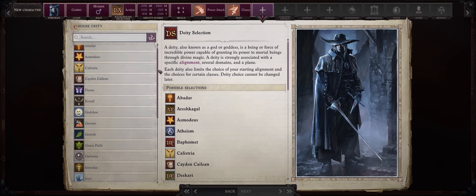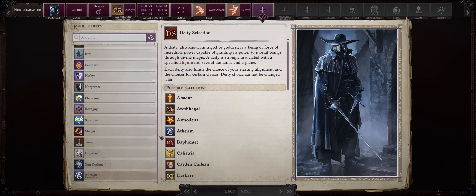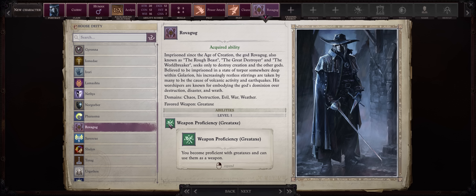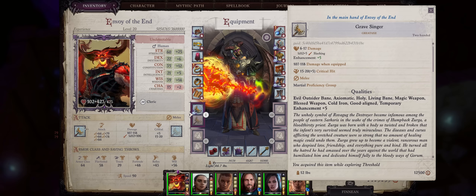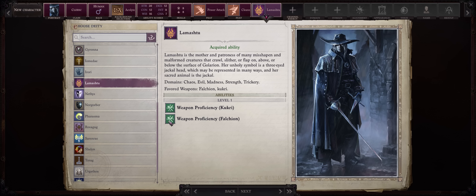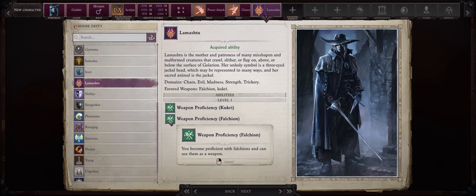For Deity, I'll be going with Rovagug, who is a god of destruction, doomsday, and all that. This way we can combine flavor with gameplay power, because Rovagug also grants you weapon proficiency with Great Axes for free. We are equipping the Gravesinger Great Axe starting from around level 10 plus. If you don't want Rovagug, go with Lamashtu, as she grants you Falchion proficiency for free. Falchions are great weapons overall because of their high critical range.